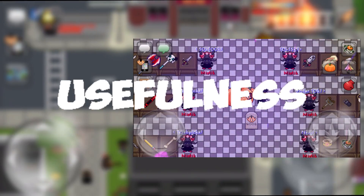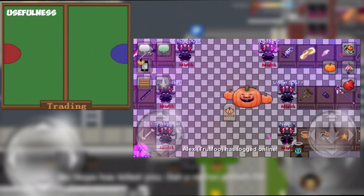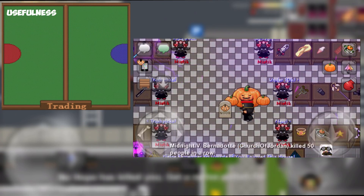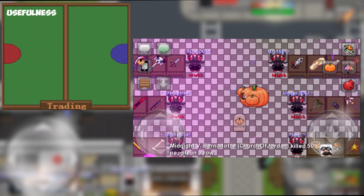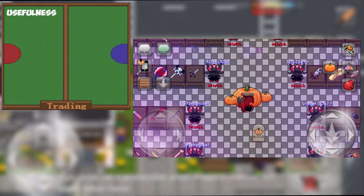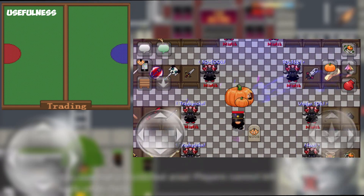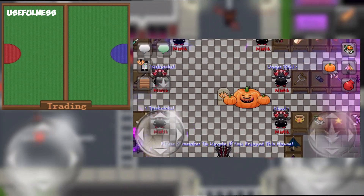Starting off with usefulness, at first this item definitely looks like a pretty cosmetically based item — it basically turns you into a giant pumpkin with arms. However, the thing that stops this from just being a regular morph is its ability to attack and its special function, which I will go over later in this section. The attack on the Golem Ring is also much better than I first thought it would be. It deals 9 damage with a slow attack speed, but even this is enough to be a decent weapon.